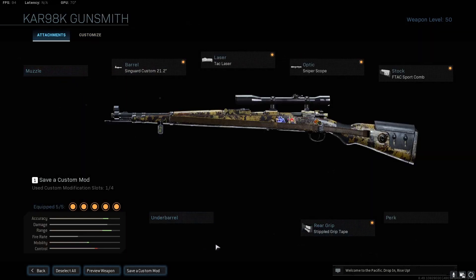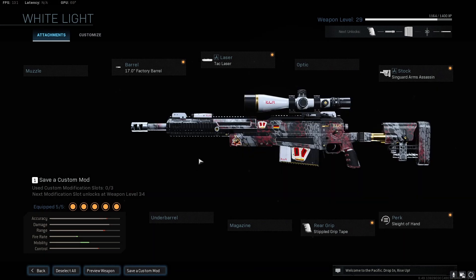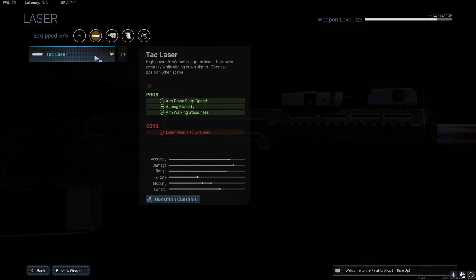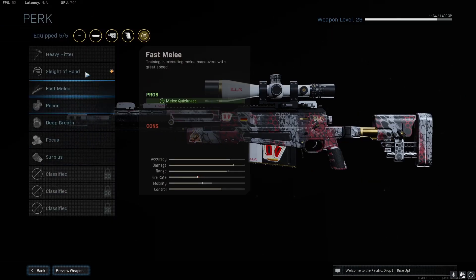We're not going to be using any muzzle, underbarrel, or perk on the CAR 98K. For your secondary weapon, you're going to be using the AX-50. You're going to want to use the Seven Inch Factory Barrel, which gives you ADS speed and movement speed, the Tack Laser, and the Syngard Arms Assassin Stock. For the perk, I'm using Sleight of Hand so I can reload quicker.